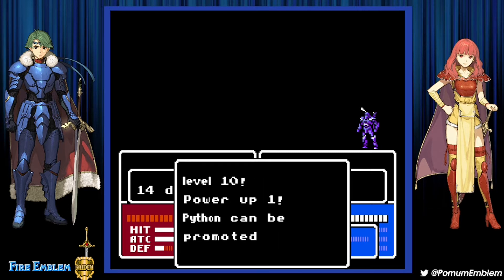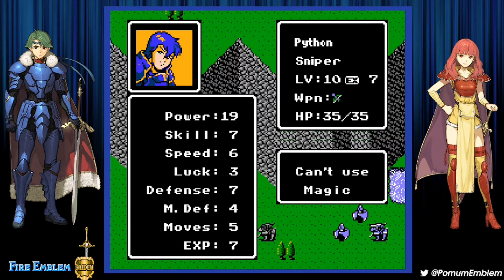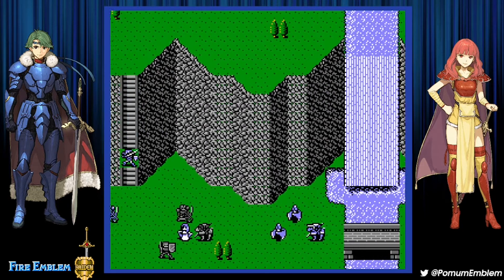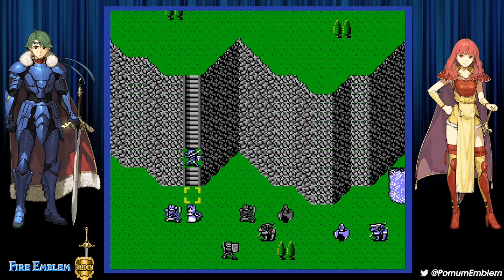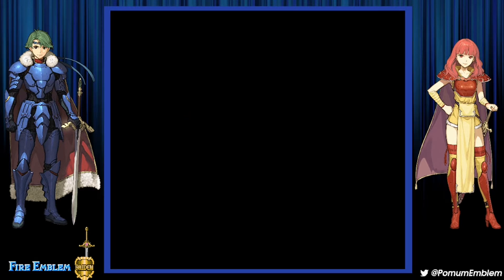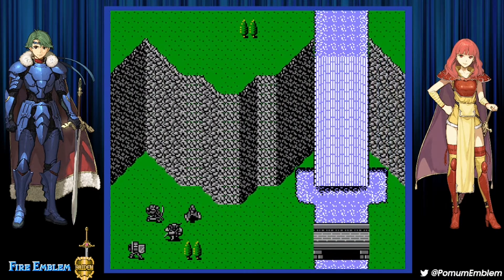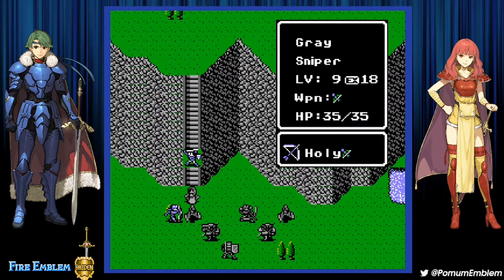Power up and Python can be promoted. Power might be the only thing that's over the promotion bonuses. I just have to make sure Python survives. I don't know why I always doubt about using Physic, when Physic is quite literally the most basic thing for healing. She doesn't have to recover — she has Physic. I'm starting to doubt because some units didn't move; I'm thinking maybe they can't cross the rivers at all, which would be a big problem.